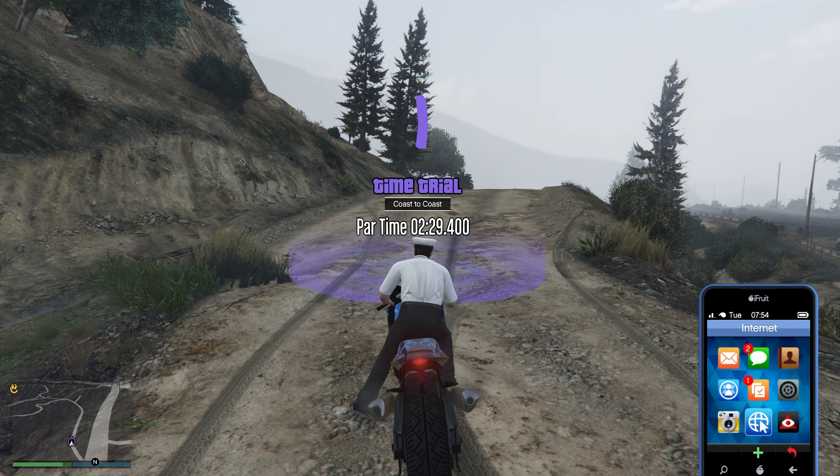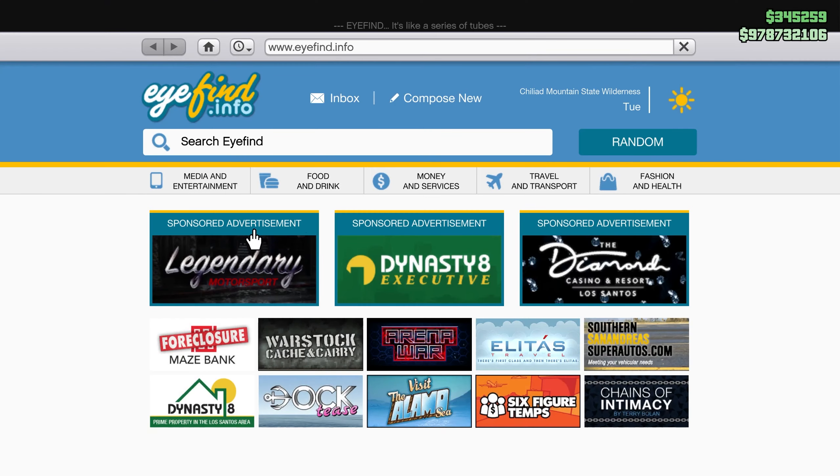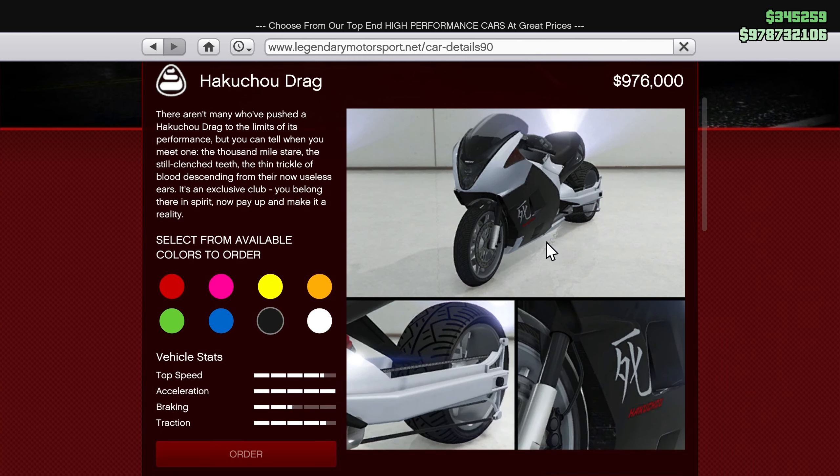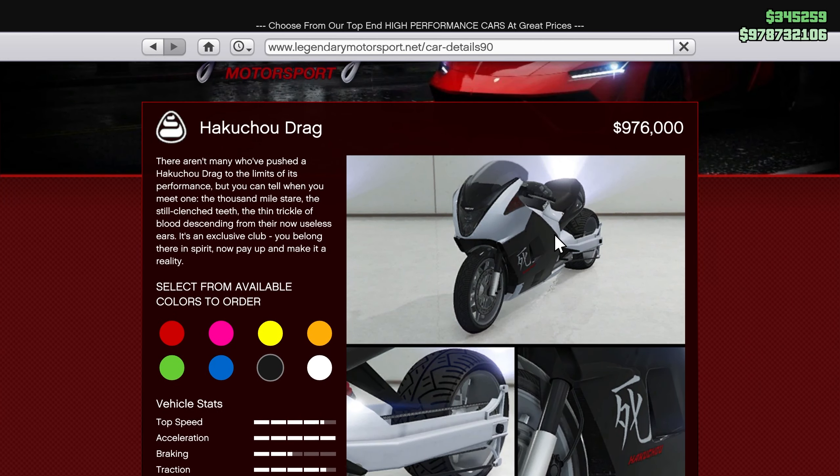This is a bike you can purchase from Legendary Motorsports for $976,000. Once you do the upgrades for this vehicle it's going to be around $1.2 million, but I promise you it is definitely worth it. If you do these time trials each week, which I always use the Shih Tzu Hokageo Drag Bike because it's very fast and maneuverable, you will make your money back in no time.